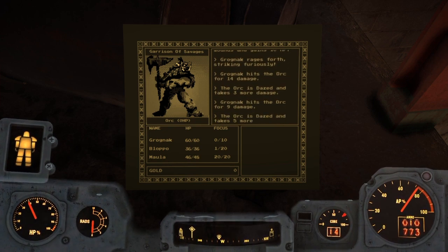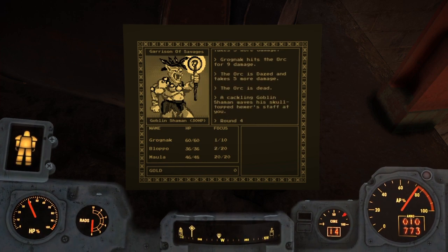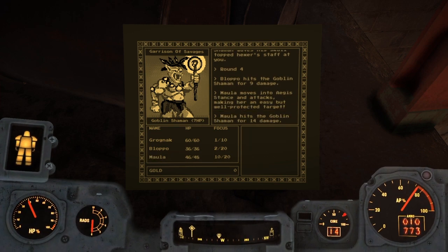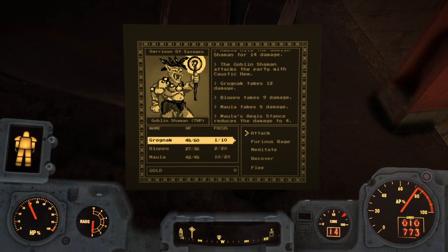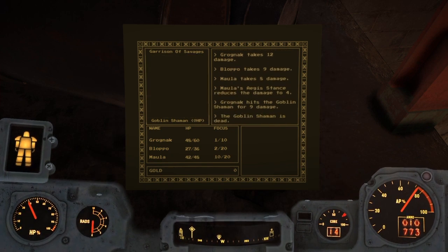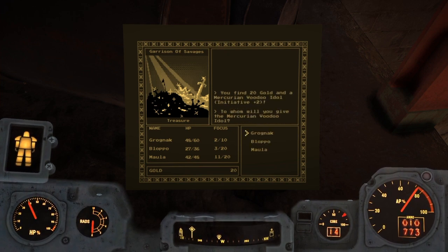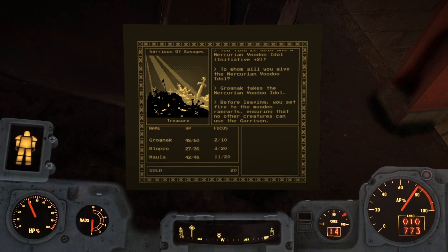Even though Fallout 76 isn't your typical Fallout game, there is still a lot of things you can do right here in West Virginia — one of those things is finding minigames just like this Gronk the Barbarian. These terminal games can be played much like any other audio log in a game. If you have the minigame, just open up your menu, hit the touchpad, go over to the items category, select holotapes, pick up your game, and start playing.